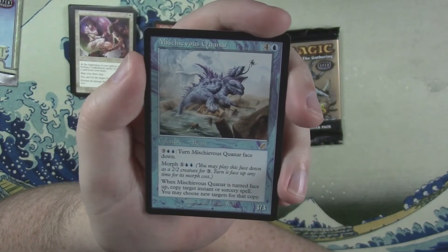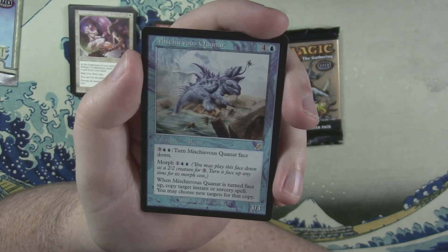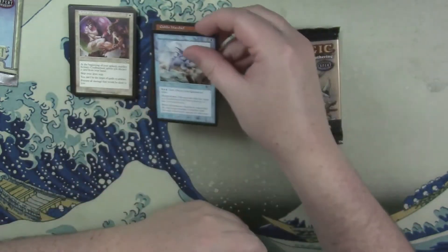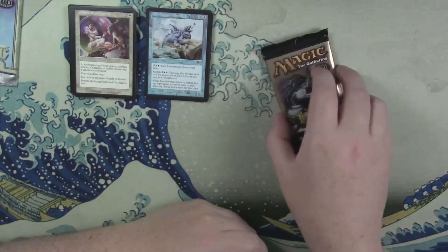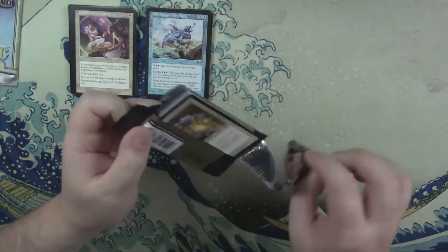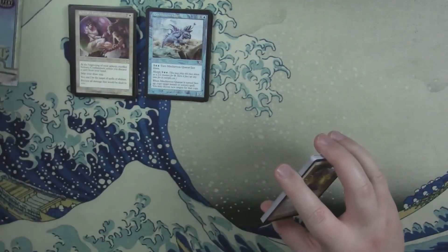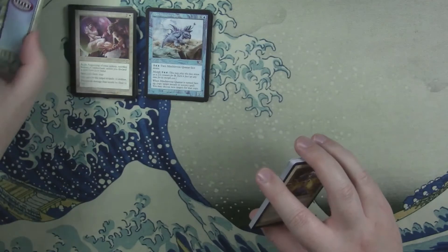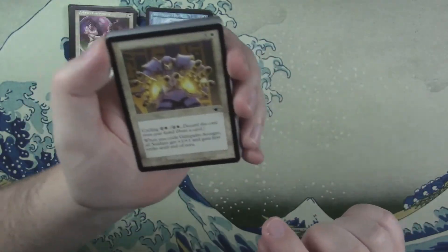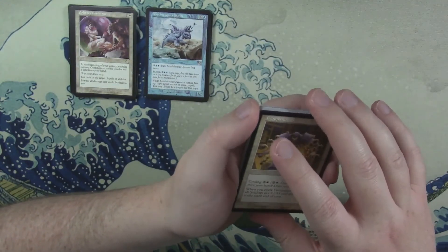You can turn Quainar face down for five mana, and when you turn it face up, copy target instant or sorcery spell — you may choose new targets. It's a neat little trick to copy spells. You can even copy your opponent's spells because it just says 'copy target instant or sorcery.' Legions — yes, that's the one we're doing next.